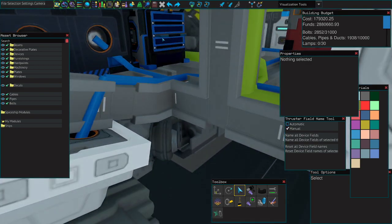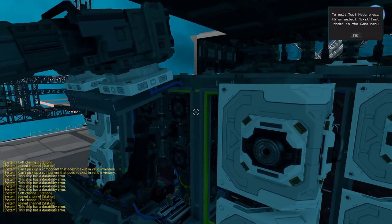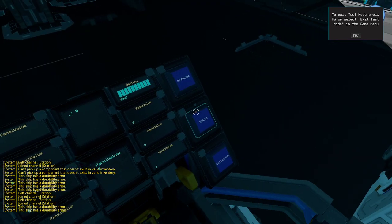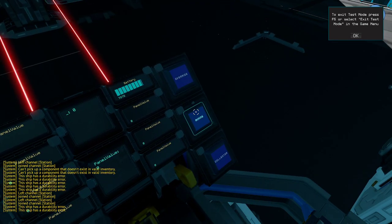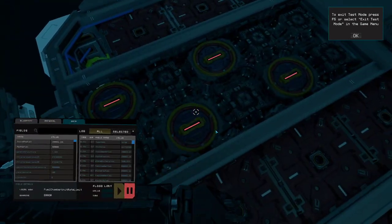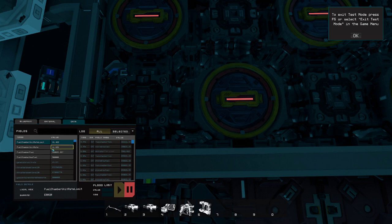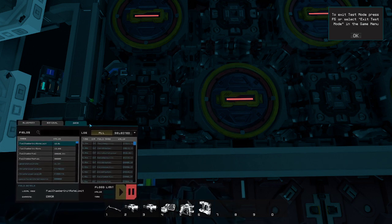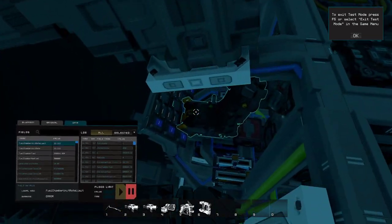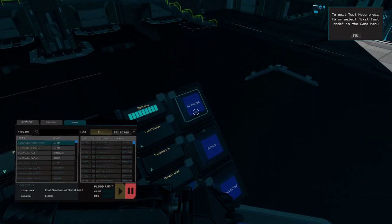Before we move on to the next script, it's important to recognize that there are sometimes situations where you don't want your fuel rods to be at zero despite your batteries being full. For example, if we're using a mining laser and our battery power gets low, it will take a long time for the reactors to ramp up to meet the limits, which might cause us to run out of power. We basically want to be able to ignore those limits, so we want to add an override button.